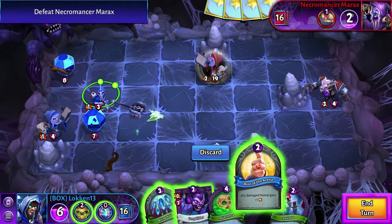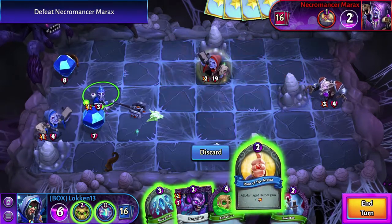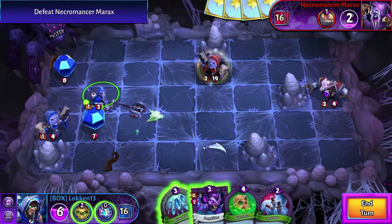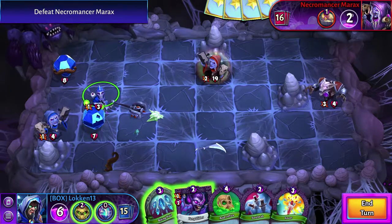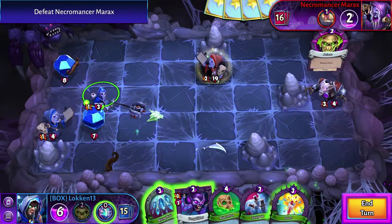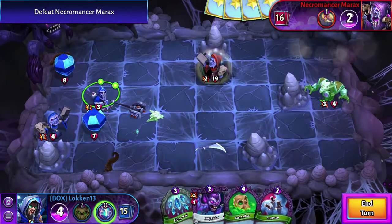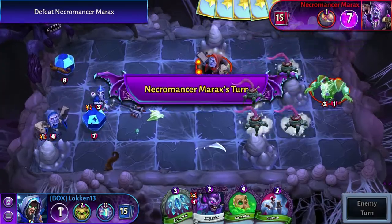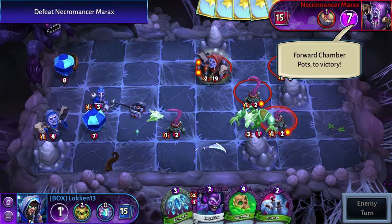That's going to buff Merax up — all damage heroes gain one attack. I might actually discard that for now. Fever — nice. I feel like that card was not going to work out in our favor. Let's poison this guy back here and Fever him as well. He'll probably die coming up soon. There's the bunch of chamber pots that I was waiting for.